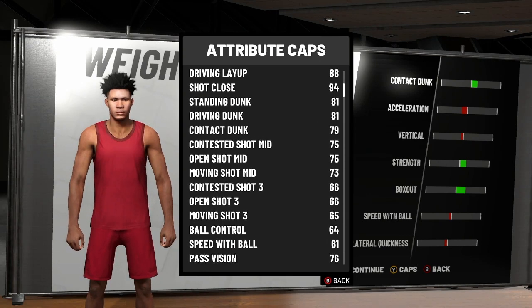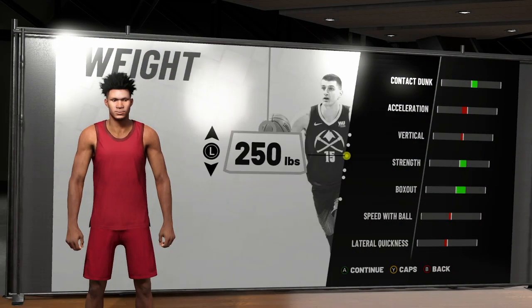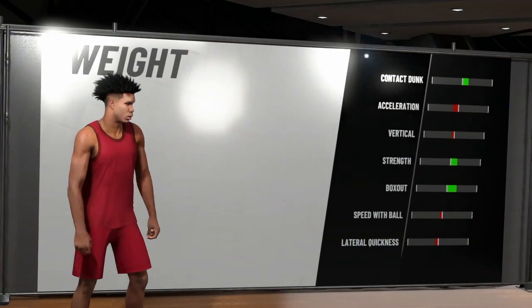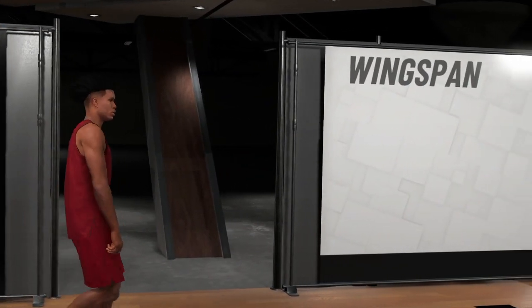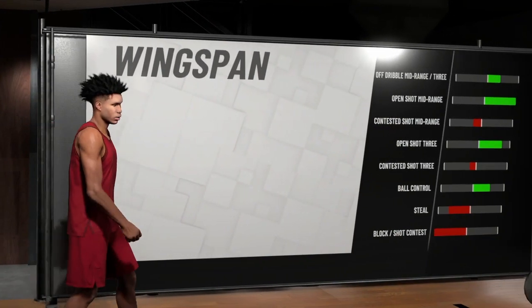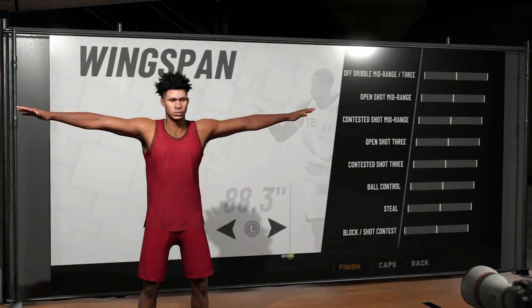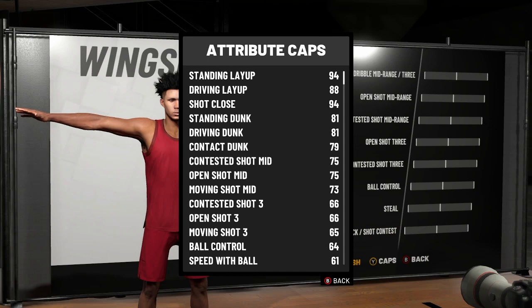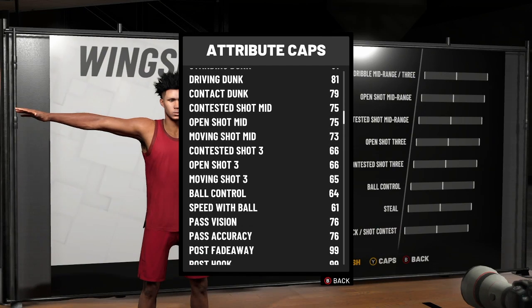Just look at this bro — he's able to shoot. Look at that open mid, bro — a 75 open mid. That's a consistent knockdown jump shot at mid. What I did was I left the wingspan the same, so you get a 75 open mid, you even get a 66 open 3, which is not bad. Driver dunk 81.